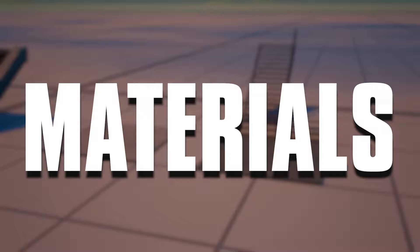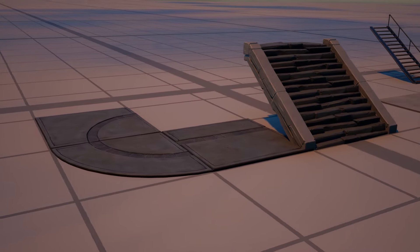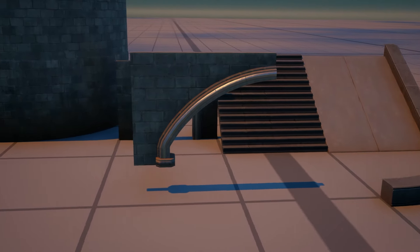So, materials. You'll need some floors and stuff from the Slappy Shores floor gallery. You'll need these stairs and floors from the Abandoned Fortress gallery, and then a bunch of these pieces from the Cool Citadel wall and floor gallery.